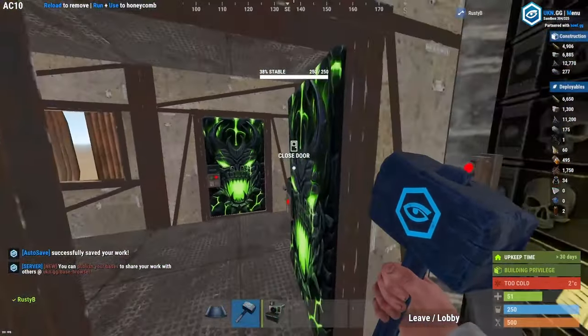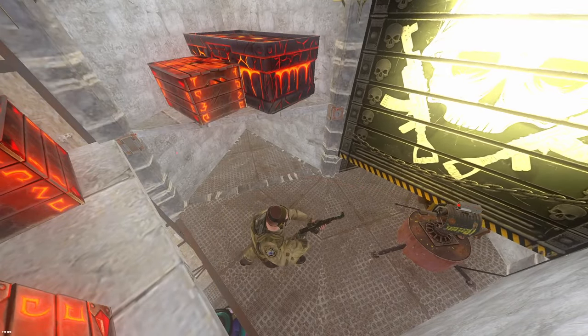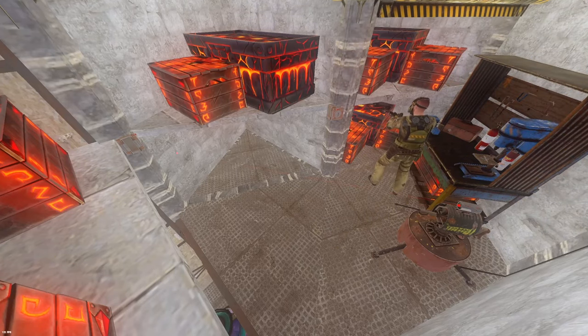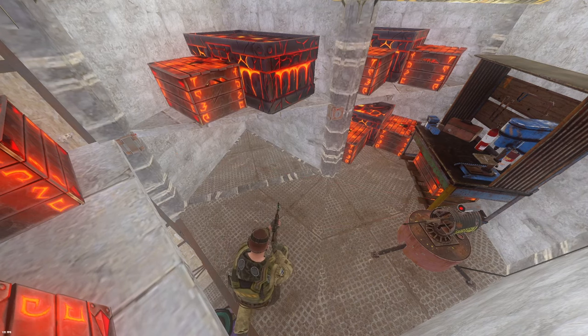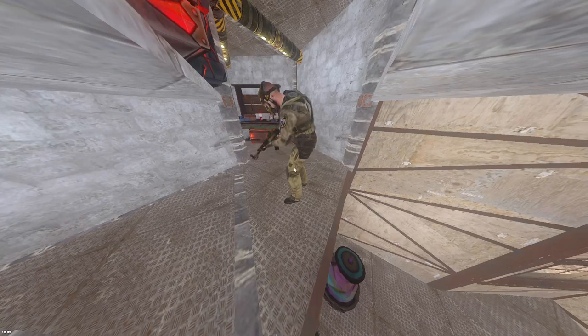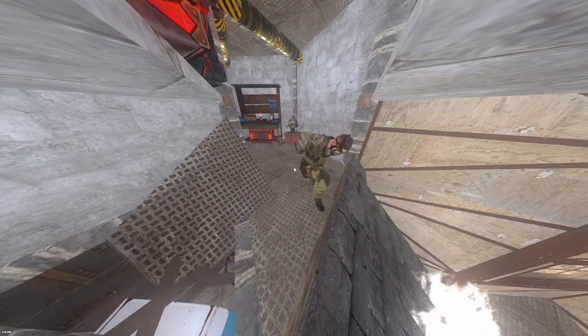We'll start by going into the entrance which is on the third floor and going down this ladder hatch. We're now in the second floor which is surrounded by garage doors, lots of storage, your tier two, a turret and there doesn't seem to be a way down to the first floor. But this is where the bunker comes into play. You need to place a roof on this square here and this floor should open up, leading us downstairs into the bottom floor.